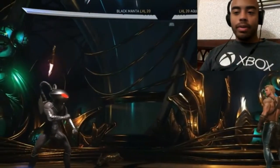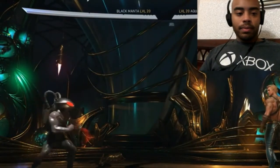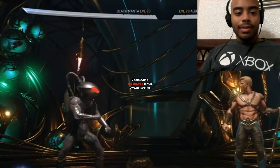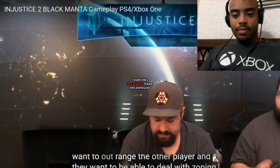The super move is kitchen-sink style - he pretty much uses all of his coolest tools in one big move. Black Manta is going to appeal to players who want to outrange the opponent and deal with zoning but don't want to sit full screen themselves - they want to get in but prevent the opponent from getting in. About the stage transition with the other Black Manta: the explanation is that this is a multiverse game, and that's actually the Black Manta of Earth 7191 - a different Manta waiting for the regime to fall.